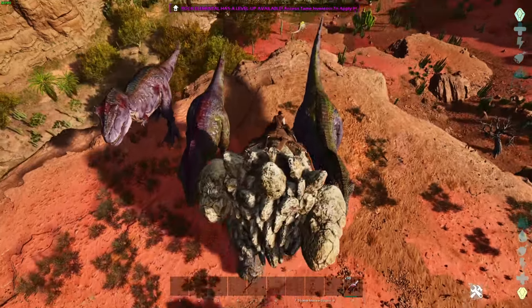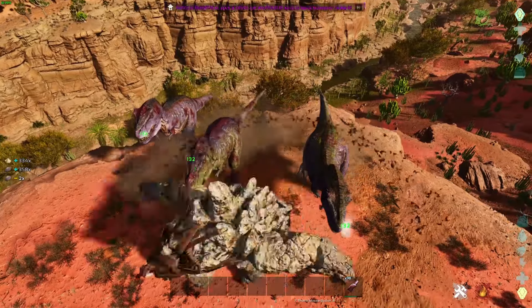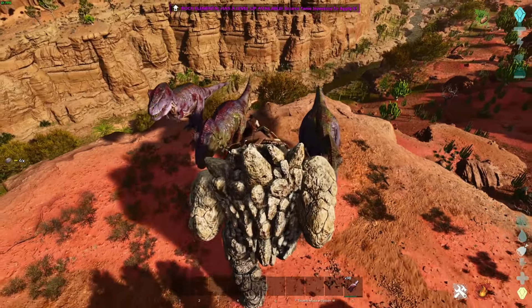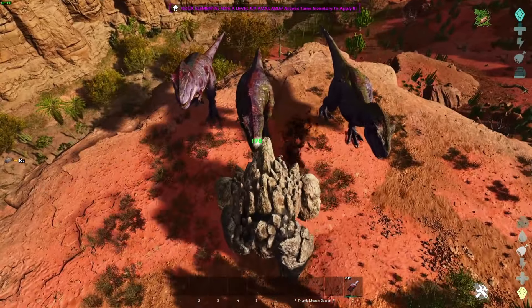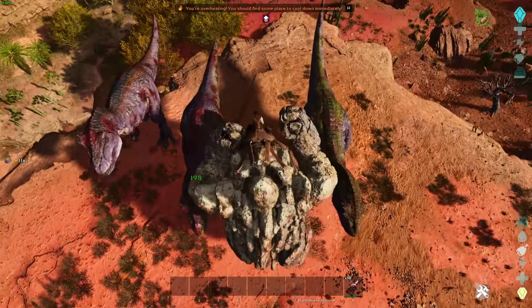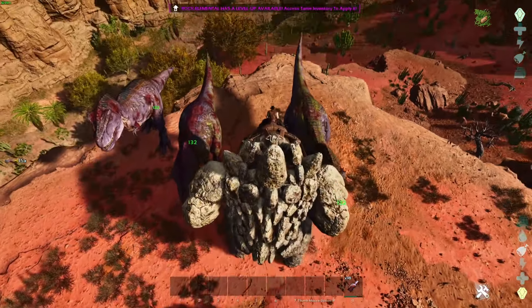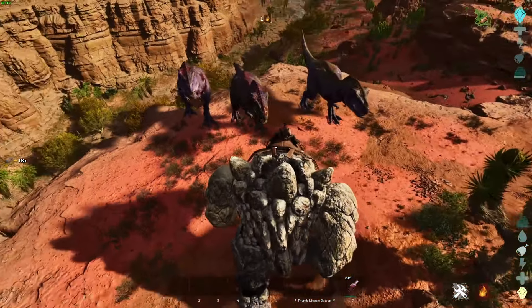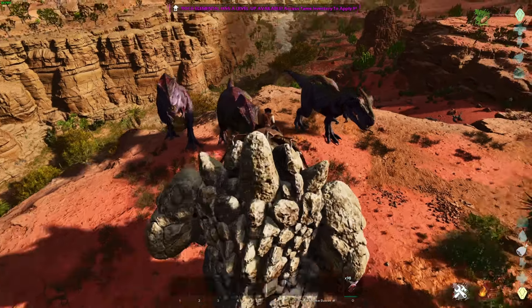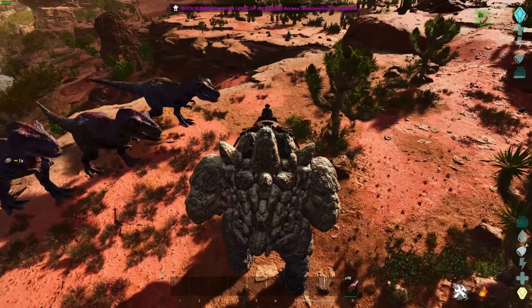If you want your real AoE attack, press C - and here you go. This one does a big AoE attack and you can spam them. But it does less damage than the boulder throw, and it doesn't even do knockback. So this attack is pretty useless - it looks cool, and if you get attacked from behind you can use it, but for any other situation I don't really see the use of it.